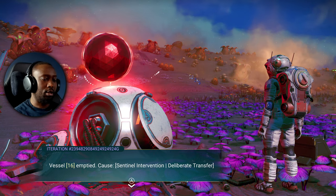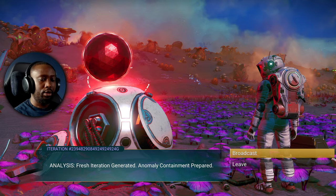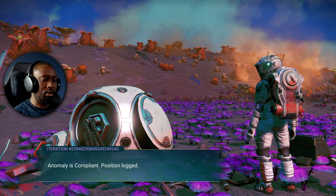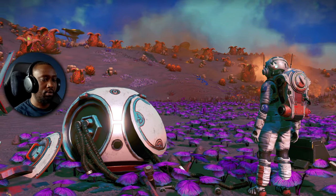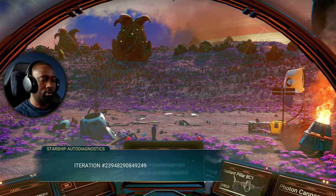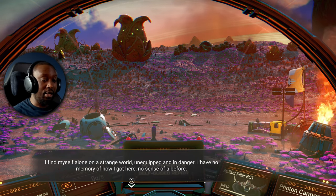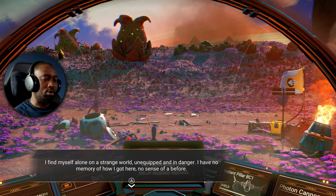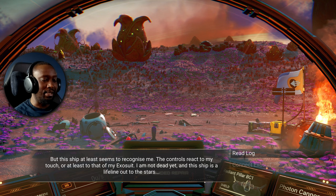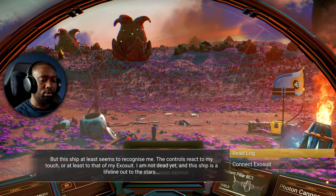Boundary separation failure likely. Empty vessel, sentinel intervention — deliver, transfer. Analysis: fresh iteration generated, anomaly contaminated, prepared. Broadcast received — traveler anomaly detected, anomaly is compliant, position locked, system integrity scan initialized. Not exactly sure what just happened. Launch thrusters offline, pulse engines offline. I find myself alone on a strange world, unequipped and in danger. I have no memory of how I got here, no sense of a before — but this ship at least seems to recognize me. I am not dead. This ship is a lifeline out to the stars.